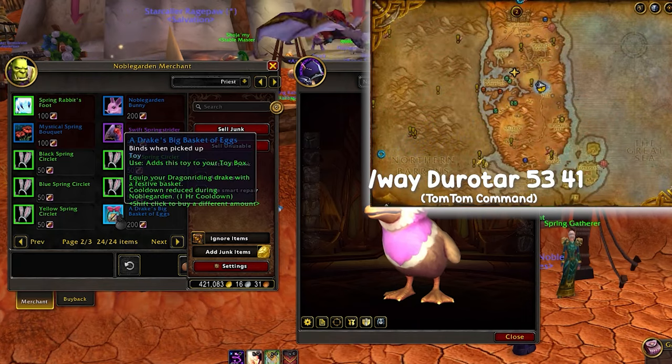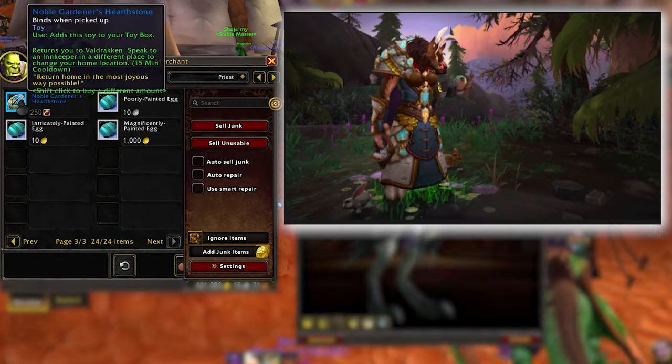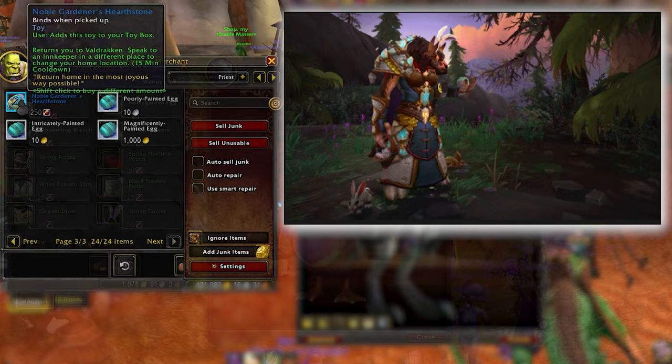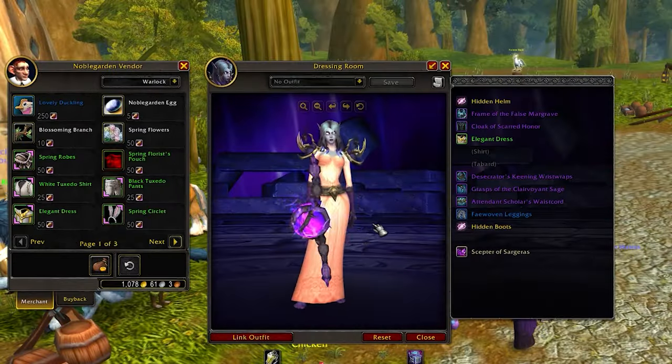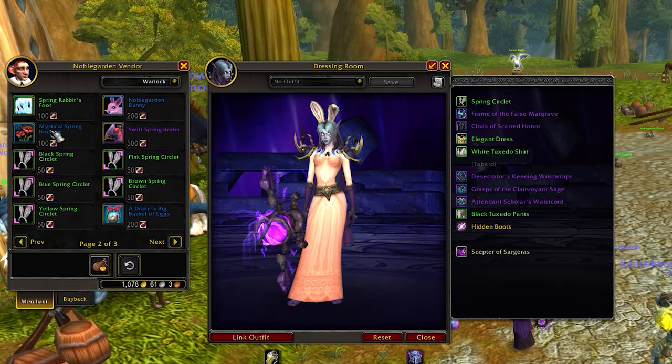Additionally, there's a cool toy that transforms your Dragon Riding Drake into a festive mount equipped with a basket filled with eggs. The Noble Gardener's Hearthstone toy can be yours for 250 Noblegarden chocolates, along with plenty more transmog options to explore. Be sure to check them all out at the Noblegarden merchants.